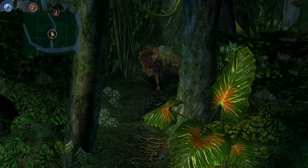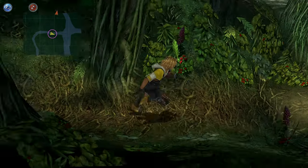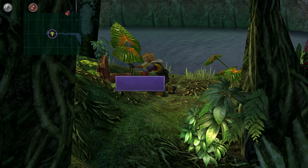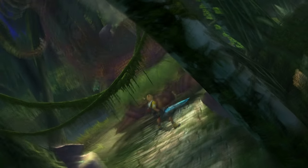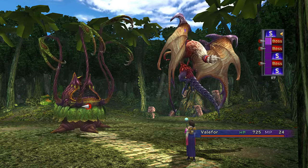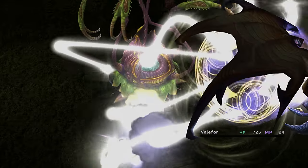The next area of importance is the Kilika Woods. Grab the Luxphere to the north and battle Lord Ochu. Make sure to get an overkill — you can prepare Valefor's Overdrive before battle, as it is a good finisher for any boss. In general, you should get an overkill if possible; I will tell you to get the overkill if it is a requirement.